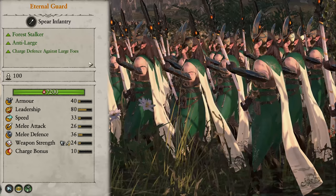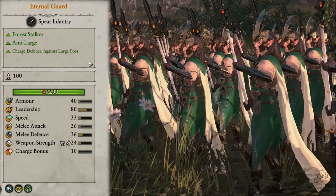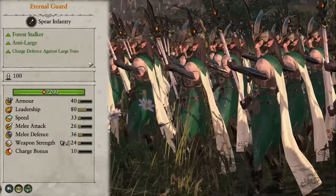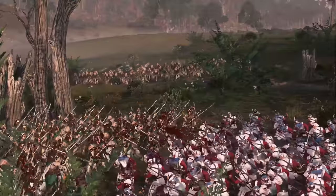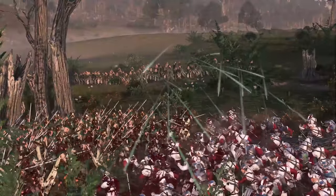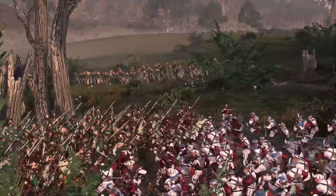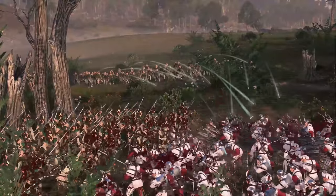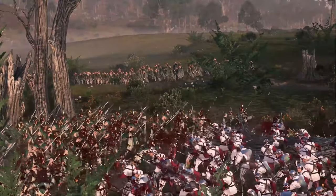Kicking off the melee infantry, we have the Eternal Guard, who are a fairly standard Spears unit for the early game. Since they are Spears, they get slightly better anti-large damage and a charge defense versus large, but aside from that, they are a very standard unit. They have decent defense and armor for their stage in the game, but have damage that you could call slightly lacking. So you'll want to send some missiles, magic, and monsters their way if you want them to win. Their entire job is to keep enemy units still for your other units to do the real damage, and they need to protect your backlines and keep the attention on them.